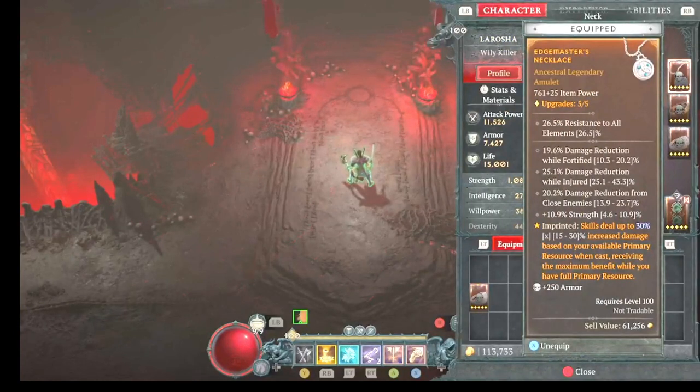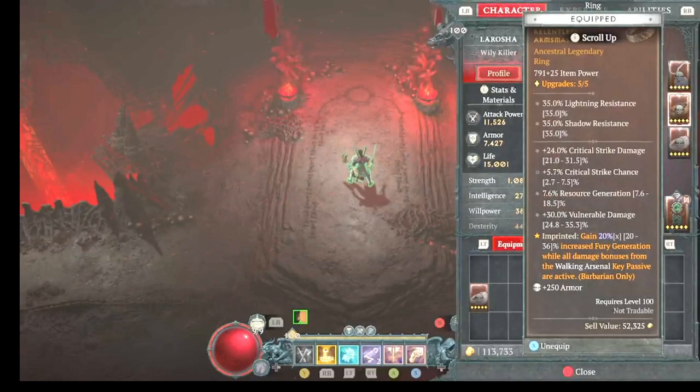We have damage with the more resource you have. This is very important — the 20% using Walking Arsenal. It makes a big difference in keeping your fury up. You may have noticed at the beginning of the fight how fast I was full of fury.